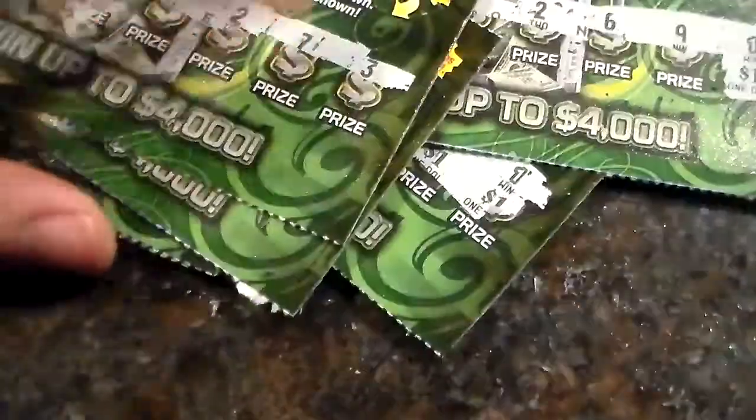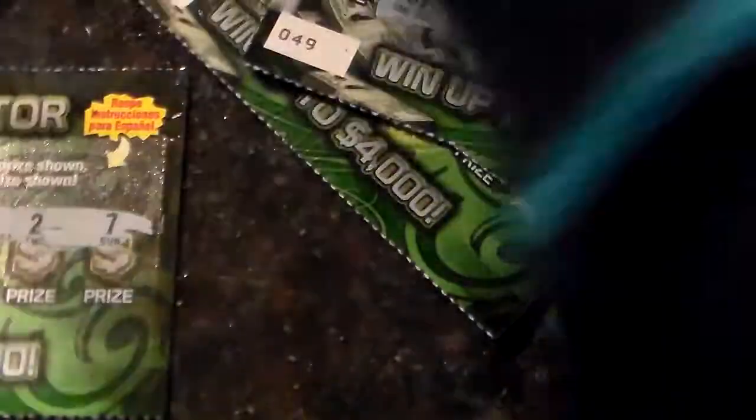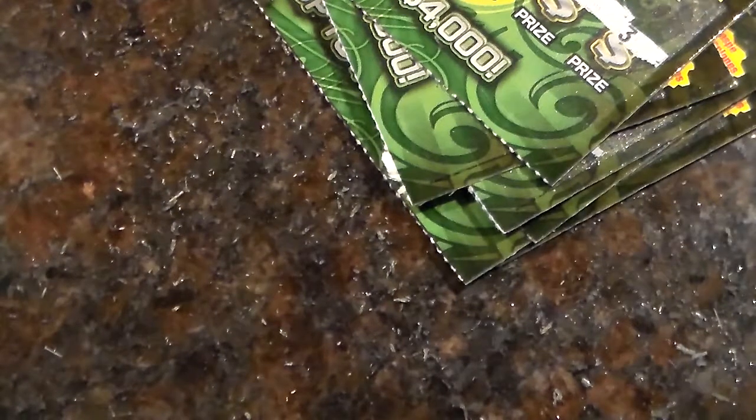All right, so how many winners do we got here? Count these up. We got one, one, one, a two, another one, another one, a one, a four, another one, another four, and another one. So how many ones is that? One, two, three, four, five, six, seven, eight ones. Two fours, and one two — that's only $18 back out of $40. Not good at all.